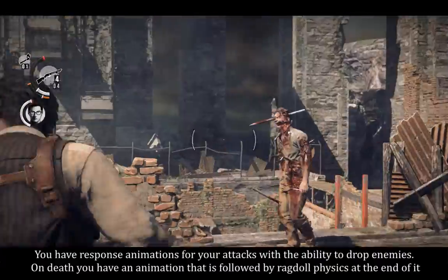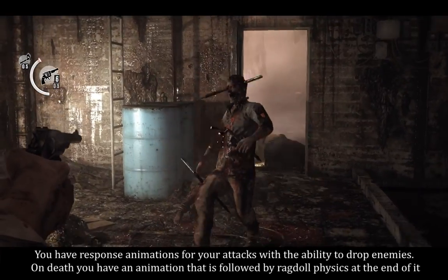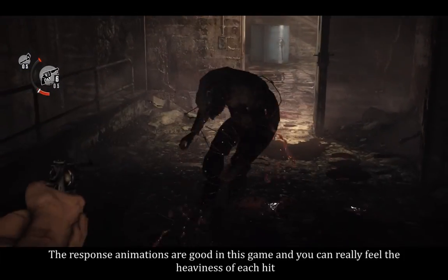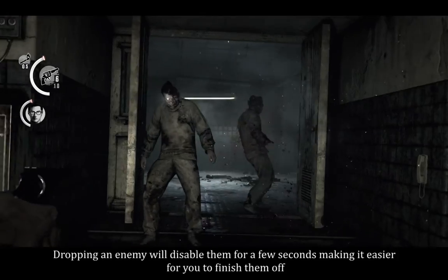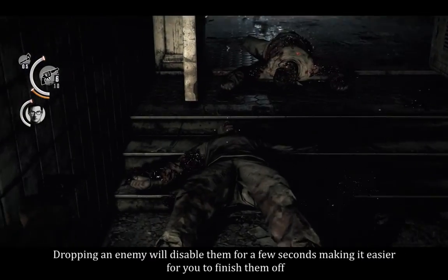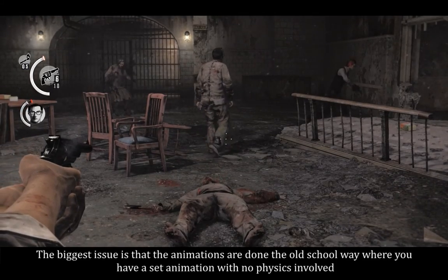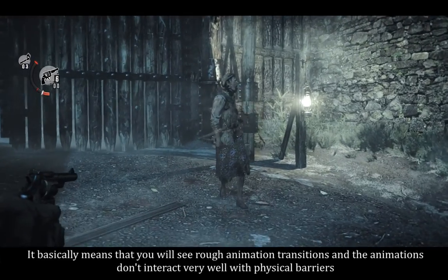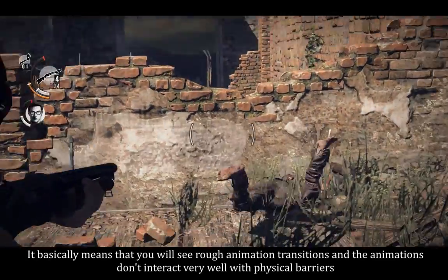You have response animations for your attacks, with the ability to drop enemies. On death, you have an animation that is followed by ragdoll physics at the end of it. The response animations are good in this game and you can really feel the heaviness of each hit. Dropping an enemy will disable them for a few seconds, making it easier to finish them off. The biggest issue is that the animations are done the old-school way, where you have a set animation with no physics involved — meaning you see rough animation transitions and the animations don't interact very well with physical barriers.